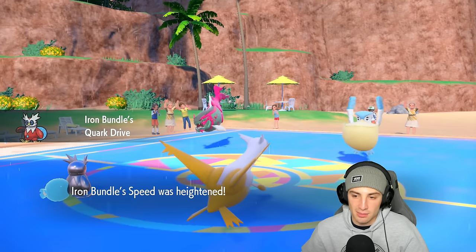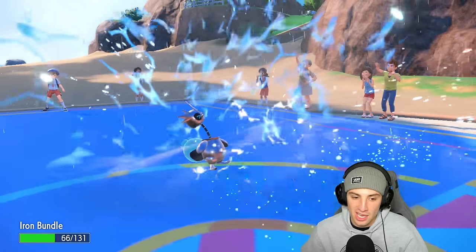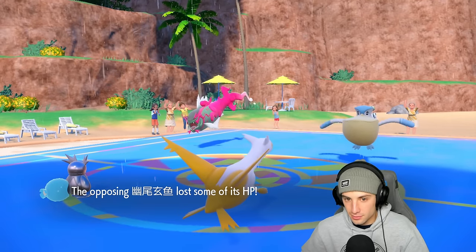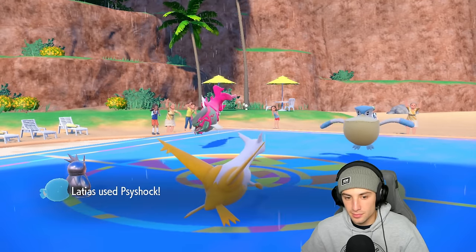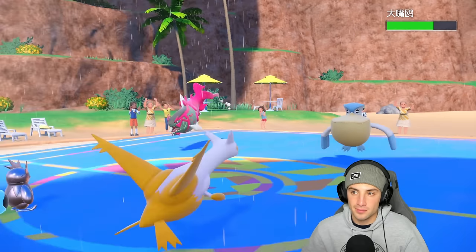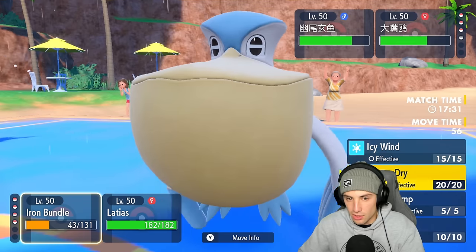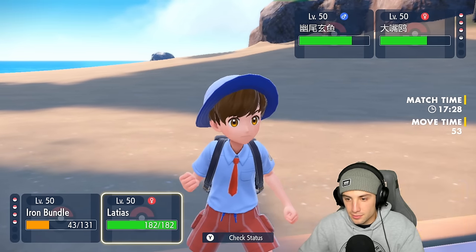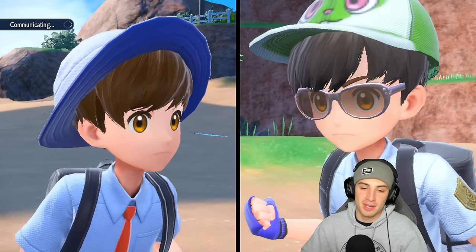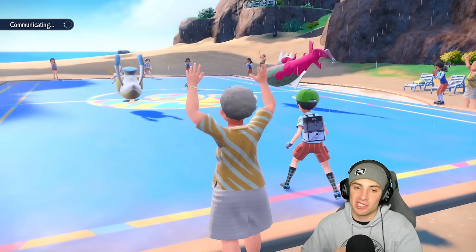Next turn I'm going to swap in Latias and take weather, then start ripping into these Pokemon. Wave Crash is going to fly — and it doesn't KO me. Psy Shock now chips the Pelipper a little bit. Next turn we simply swap into Tyranitar and go for Sandstorm. Rain, rain, go away — Tyranitar come on out. They don't even know I have Tyranitar so I don't think they swap Pelipper at all.